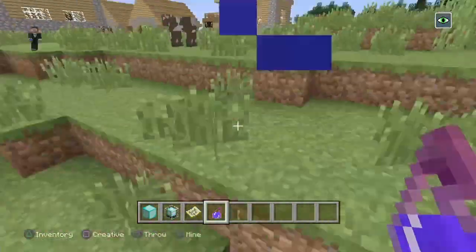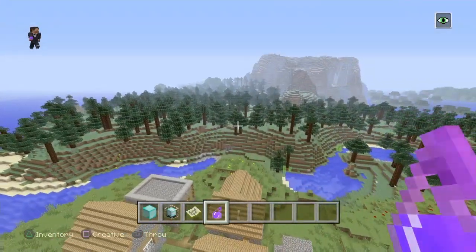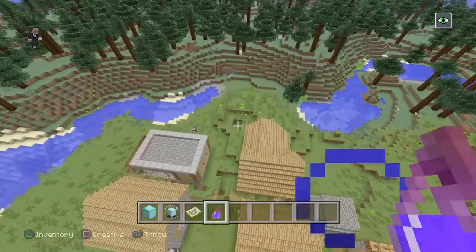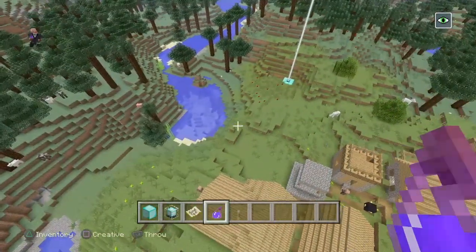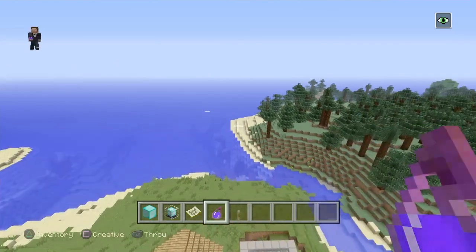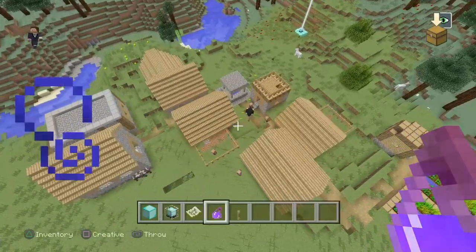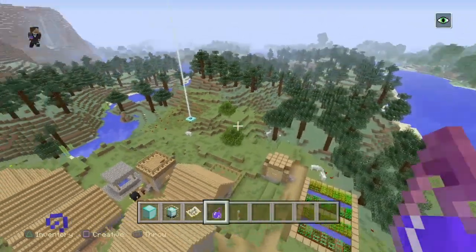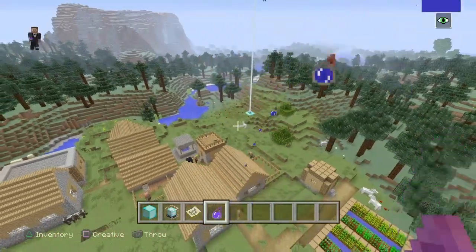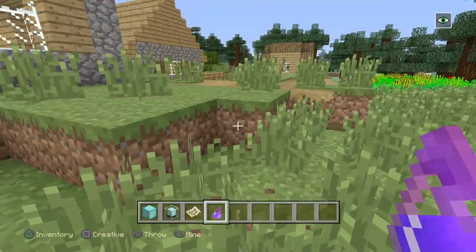So it's just a good little Minecraft world. In my world I was lucky to get a cartographer so he can tell me where an ocean temple is, but I already found the woodland mansion by myself. Thanks for watching this video — subscribe for possibly more Minecraft content. Thanks for watching, don't forget to like and comment.